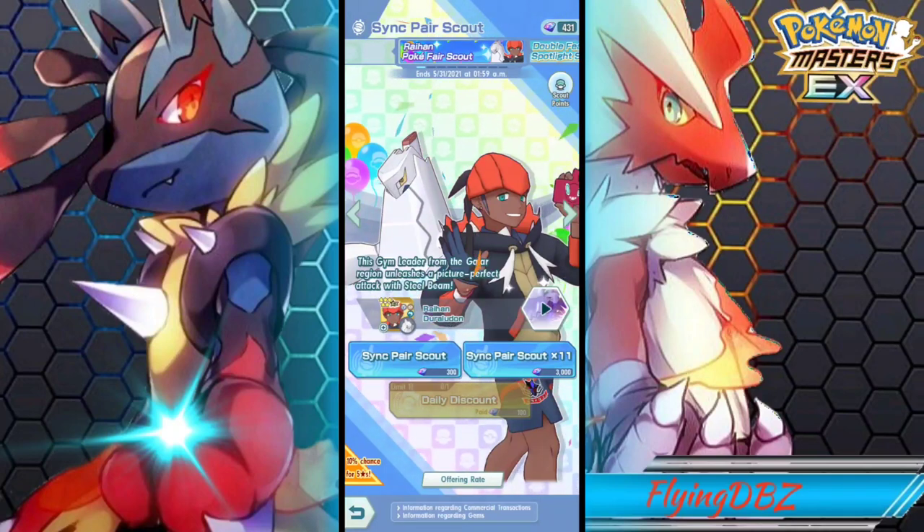That's going to be it for this video. I got unlucky — I can't believe how unlucky I got. This is like four banners in a row that I've been this unlucky. Iris, Diantha — I got unlucky with them. It's annoying as hell getting unlucky like that. Hopefully in the next month, if I do summon for that character, hopefully I get lucky. Let me know how you did on your summons and what you got. That'll be it for this, and I'll see you guys later.